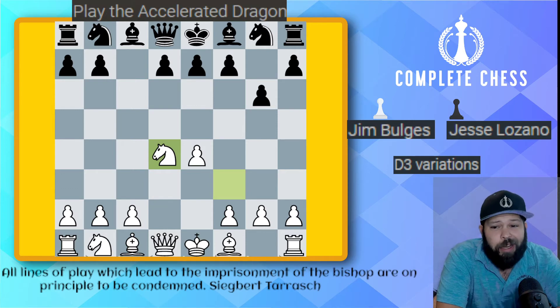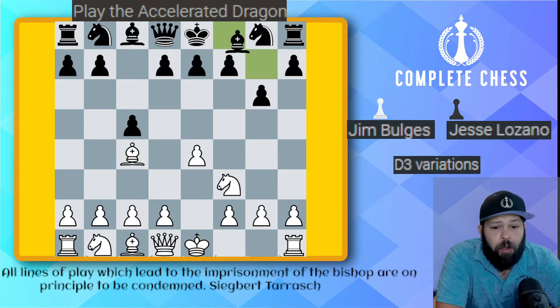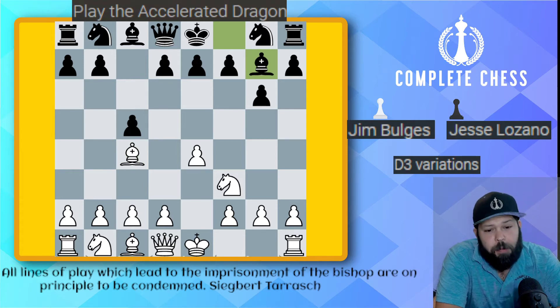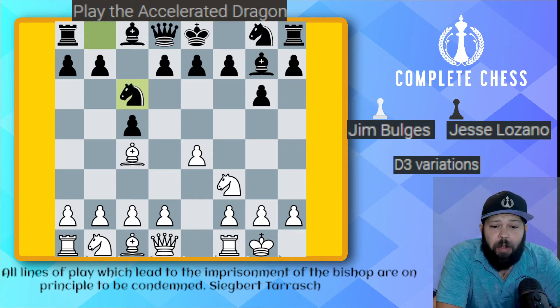He didn't know this too well, so he went ahead and played bishop c4. Bishop g7 gets played. One of the key things whenever they play bishop c4 is to grab the d4 square as soon as possible. That's why you're going to see me playing bishop g7 and also the knight to c6. So castles happens, then knight c6, and now d4 cannot get played anytime soon.